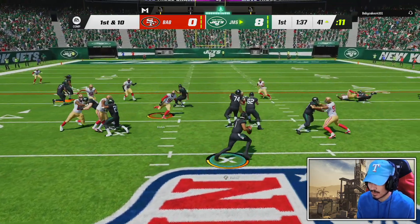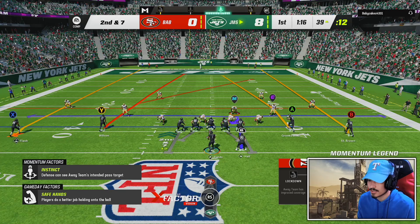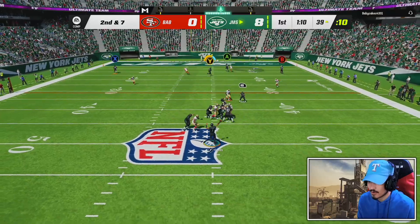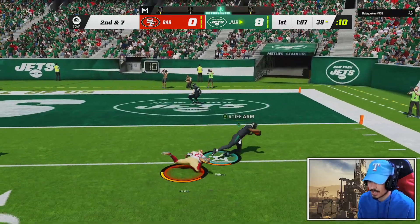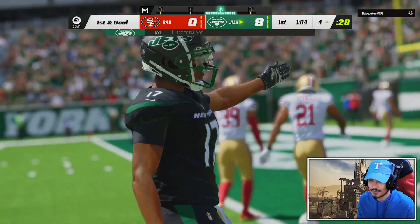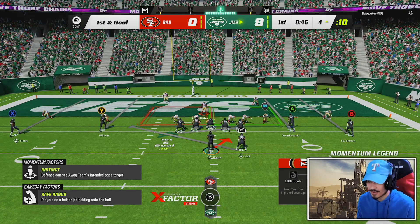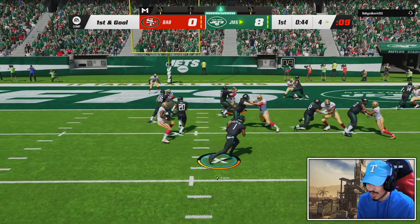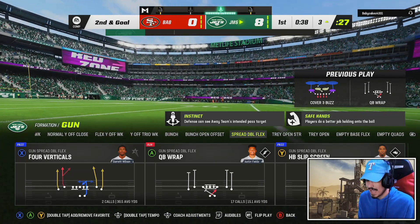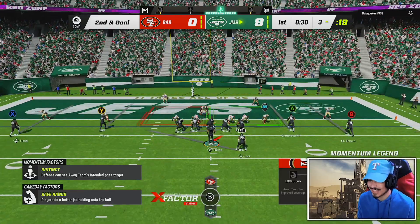Going back to the QB wrap. I'm not even on conservative, by the way, which I probably should be. You guys know the rules — when in doubt, you run four verticals. Garrett Wilson actually almost got it. You can still use this card with just set feet, but at least give him an option for Hot Route or Fearless or something. Because you have to run a velocity boosting ability — you have to. Playing this game without set feet or a pass lead, you're putting yourself at a major disadvantage.